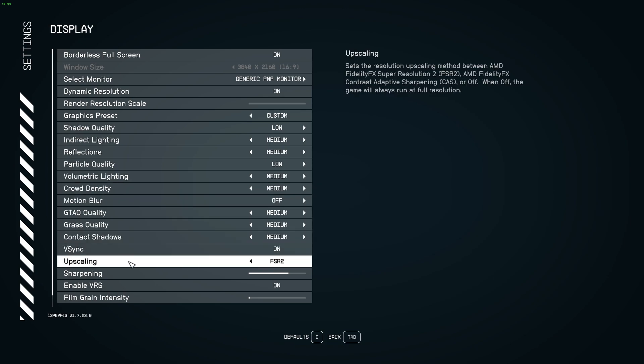The important thing here will be upscaling. FSR2, as far as I know, is designed for AMD cards, but if you have an NVIDIA GPU, leave that on that setting — I'm going to tell you why in just a second.